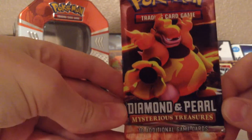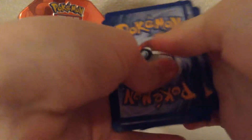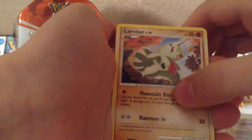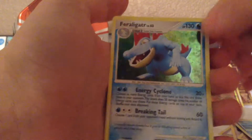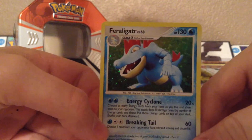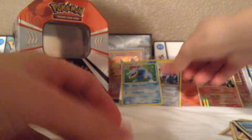Next we have Diamond and Pearl Mystery Treasures. Let's open this up. Three from the back — I think that's still what it is for Diamond and Pearl. First card is a Croconaw, then a Team Galactic's Wager, a Happiny, Chansey, Larvitar, Pikachu, Sandshrew, a Seel, a Mantine Reverse — that's pretty cool. And a holo Feraligatr! So we pulled two holos already. Just look at that Feraligatr, pretty freaking awesome. Put him in the back as well.